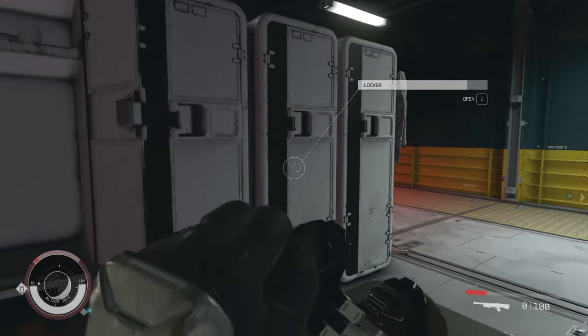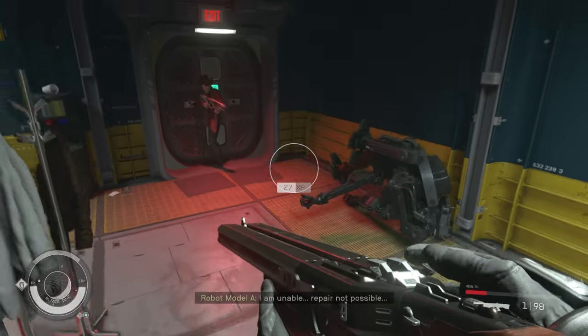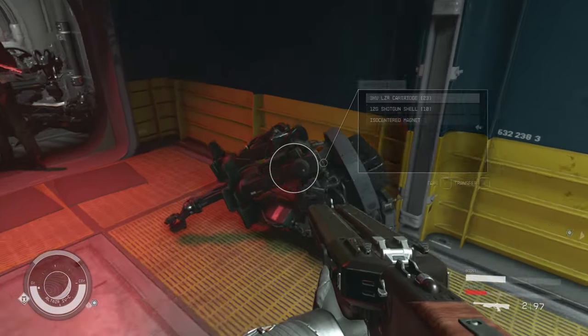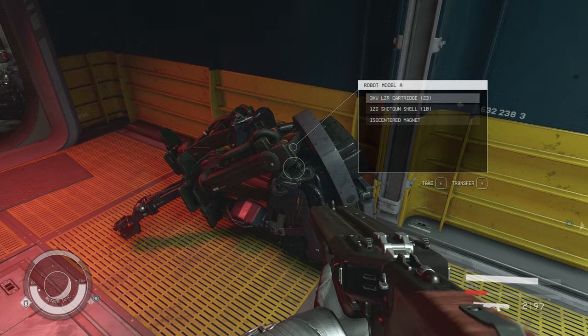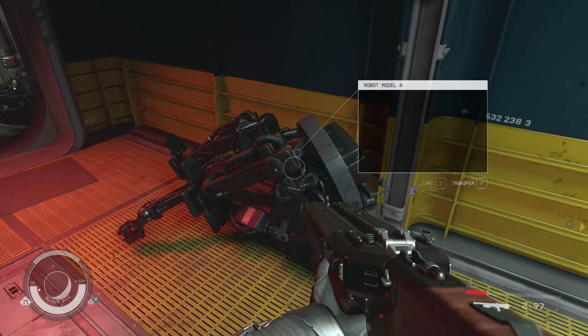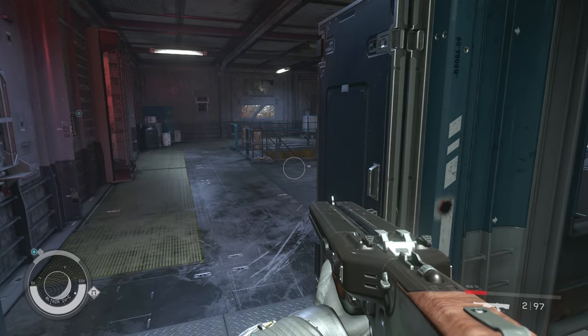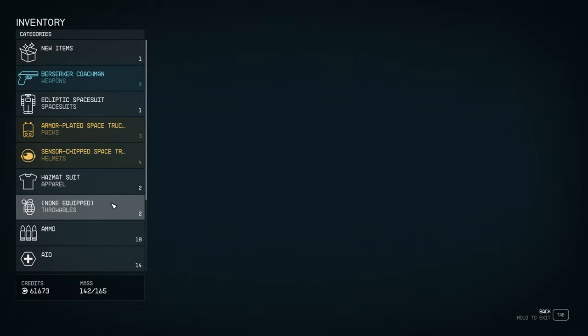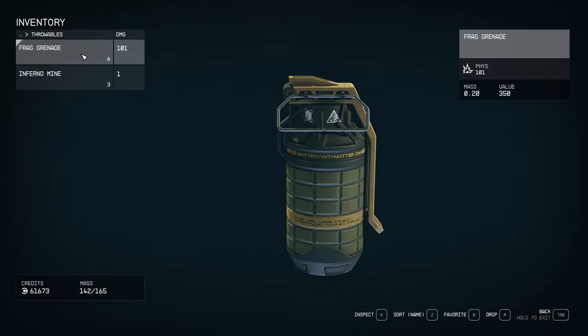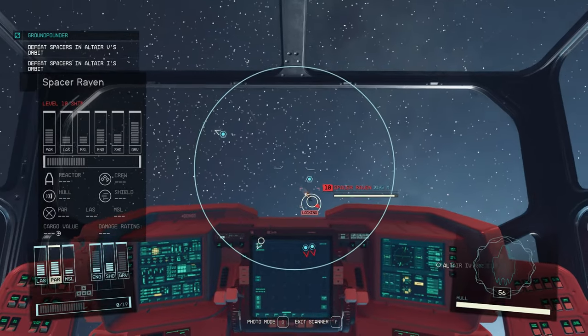You can clearly tell this is the same engine as Fallout 3, especially with the movement, the weapon handling, and the delays when you switch between certain things — like switching weapons, throwing a grenade, or crouching. It's just not very responsive. And bugs like enemies shooting through doors are very similar to what I experienced in Fallout 3 way back.